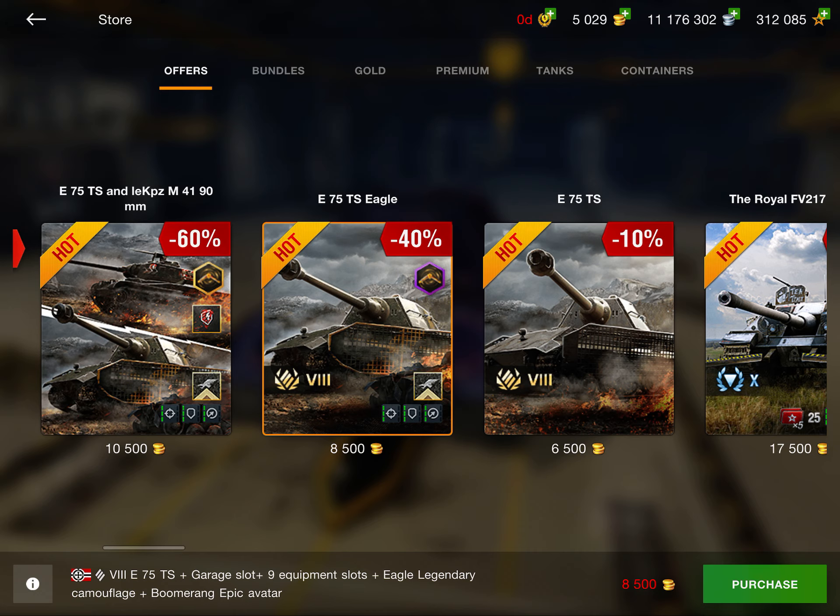Next up we have the Large, Medium, and Small Resource Supply bundles. This is basically your normal amount of gold plus some premium and gold boosters. If you've already bought the standard gold deals and they've reverted to normal pricing, I do think this is worth it because you're getting the same amount of gold with more things. But if you haven't, go for the ones already in the gold section.